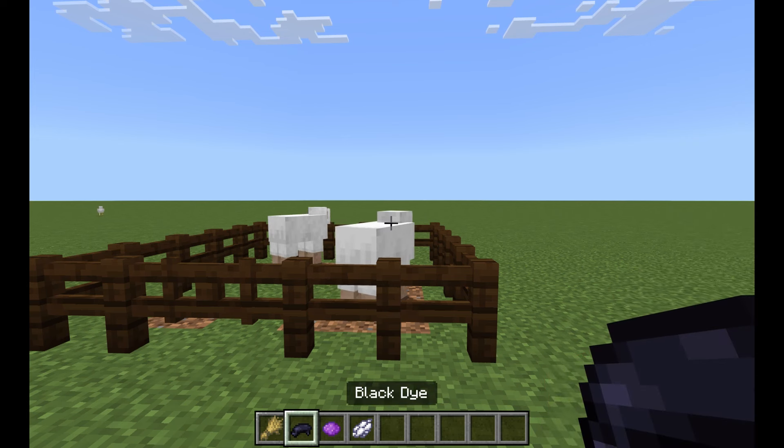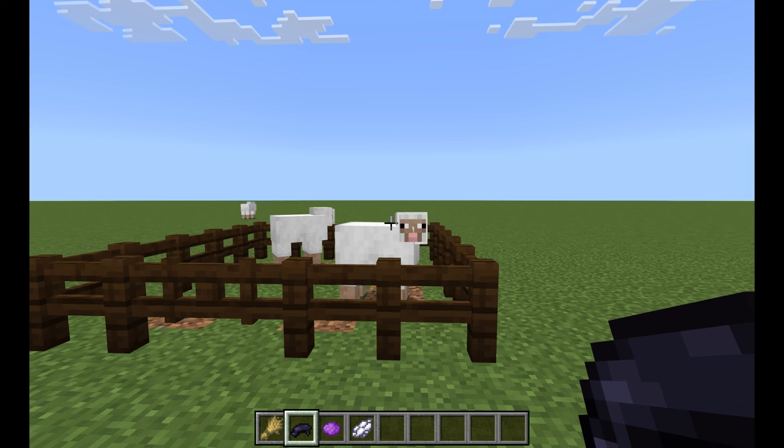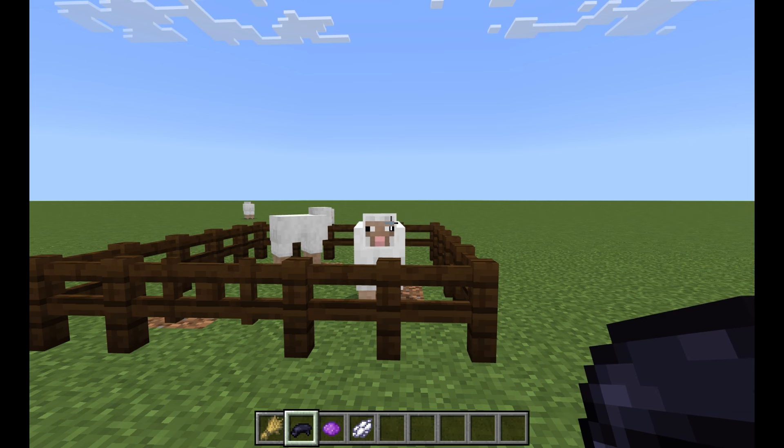Get yourself some sheep. Sheep spawn in grassy biomes, usually in flat areas and usually two or three at a time. You can also find them in some villages.